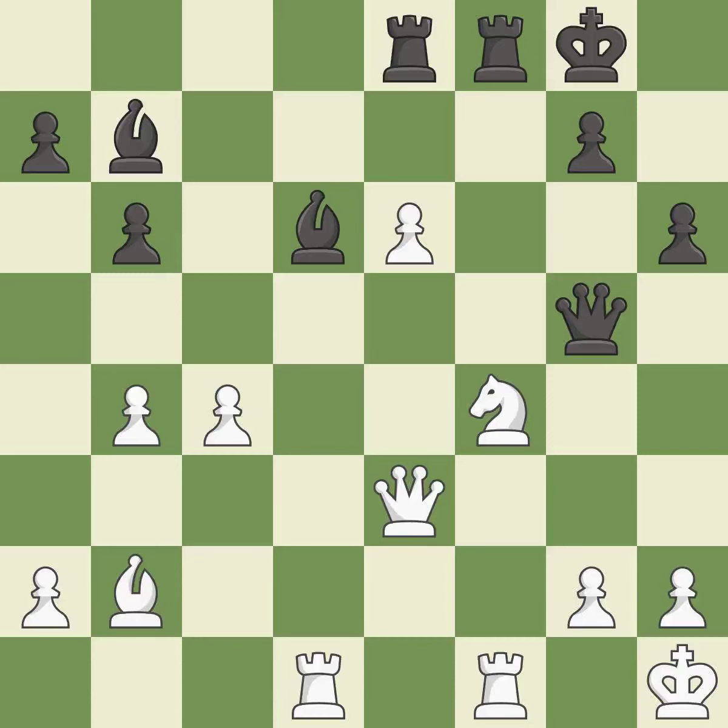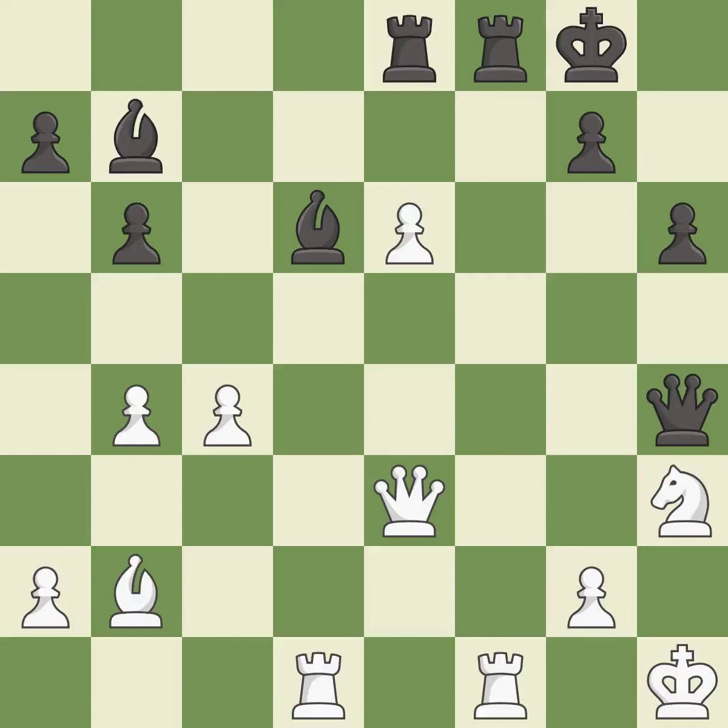This is the only move that works — it is a great move. This leaves a pawn without defenders — it is a blunder. That pawn was free for the taking — it is best. This allows a forced checkmate. It is an inaccuracy.